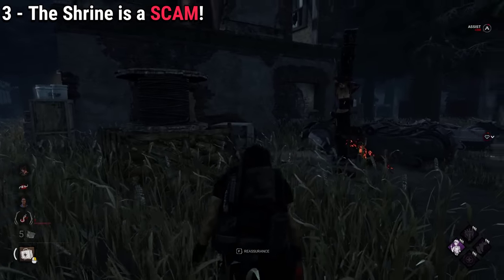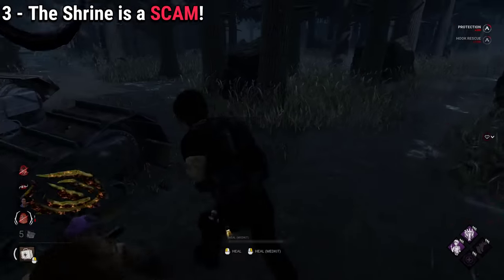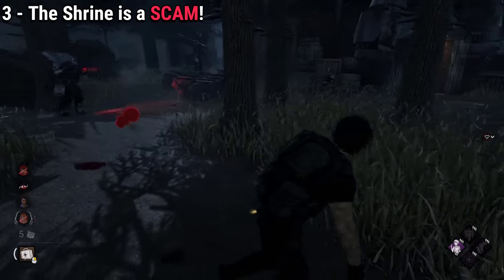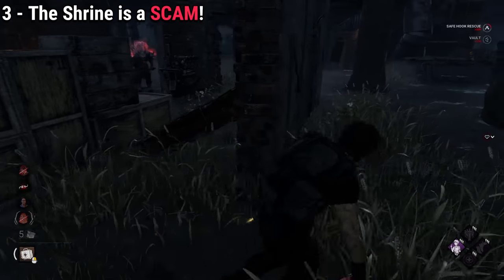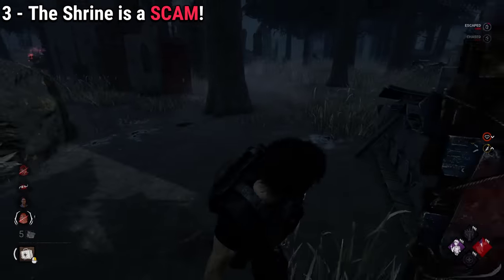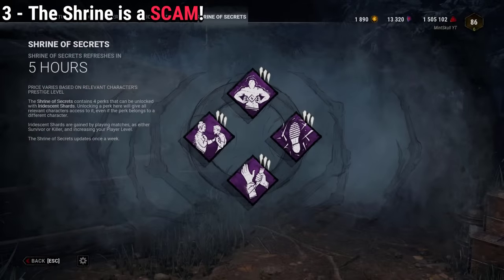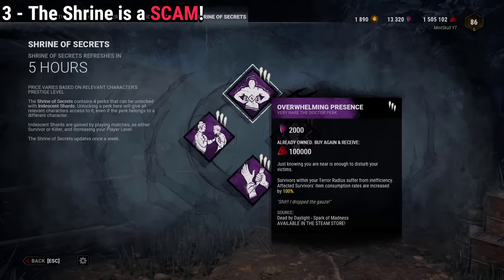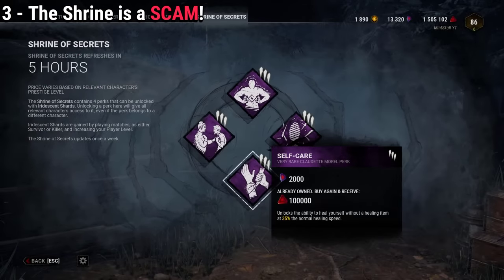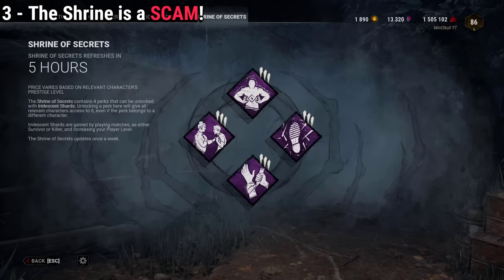While Dead by Daylight doesn't have a lot of predatory pay-to-win mechanics, the shrine is by far the worst investment you could do with shards. Most of the time the shrine is very bad and it contains perks for characters you can unlock for free. Why waste 2000 Iridescent Shards on a tier 1 perk if you can buy the whole character for 9000 shards? Save your shards instead, and never waste them for 100,000 bloodpoints — it's a major waste.